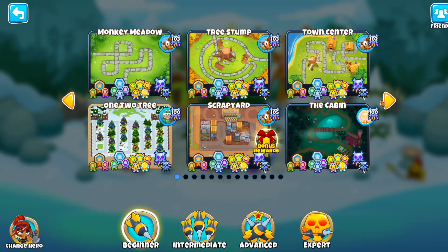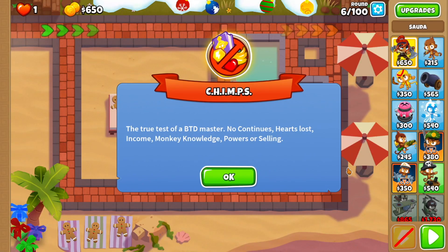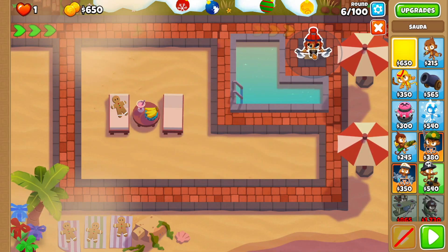The first thing you want to do is get started on a CHIMPS game, and you want to do it on the Resort map. We're going to be doing this using Sauda — you can use generally any hero you want, but Sauda is going to be the best for this.